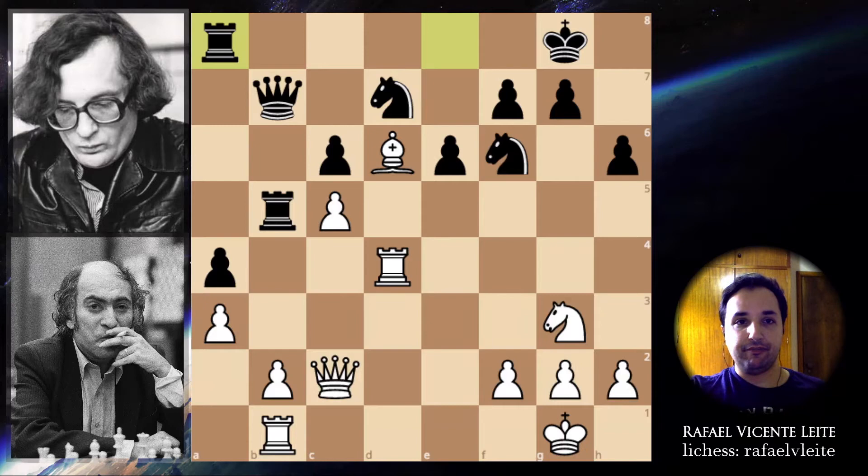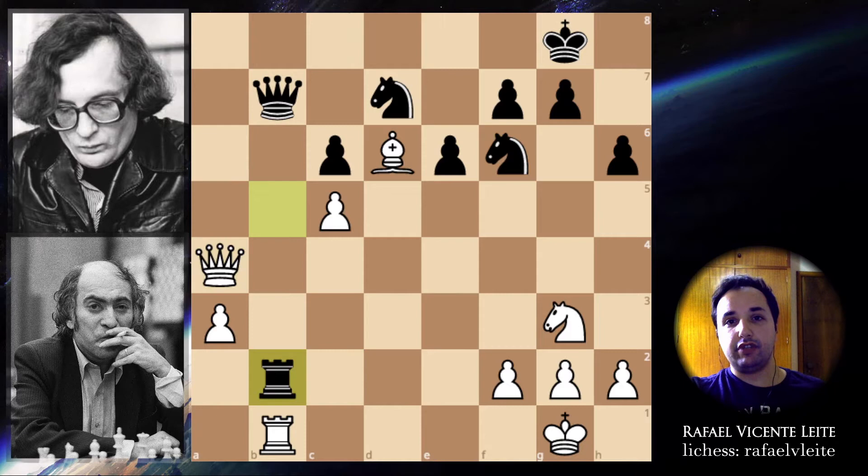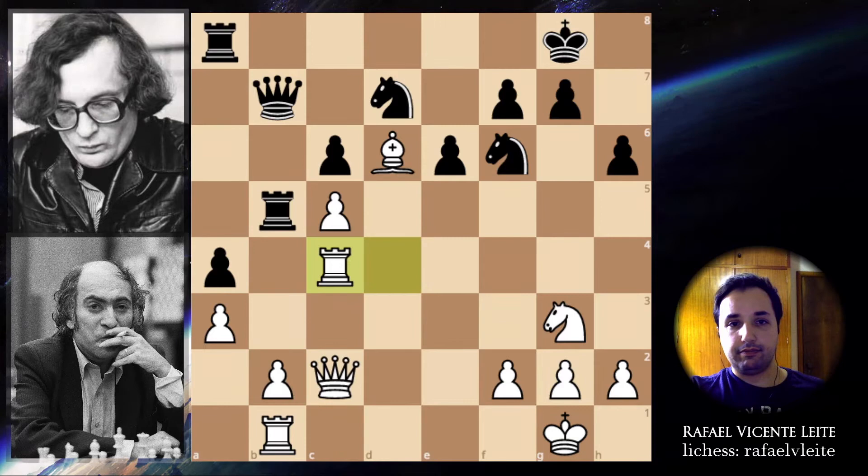Rook to a8. Now black is also defending here. White can take here but then he's going to lose the defense from the b2 pawn — it's really not a good decision to take the pawn on a4. Instead he played rook to c4, queen to a6, knight to b2, knight to d5, and knight to d4 — now attacking the rook, so the rook has to move to a7.